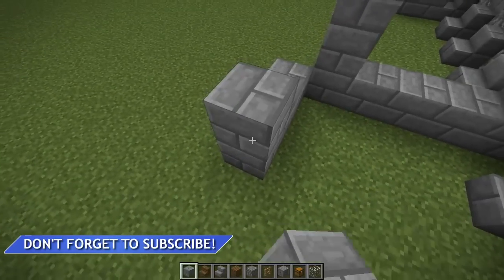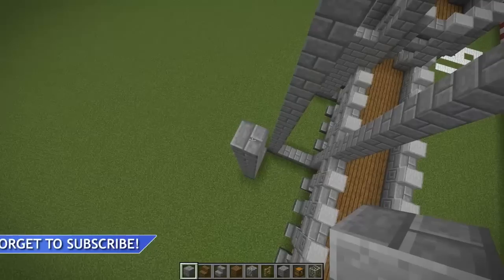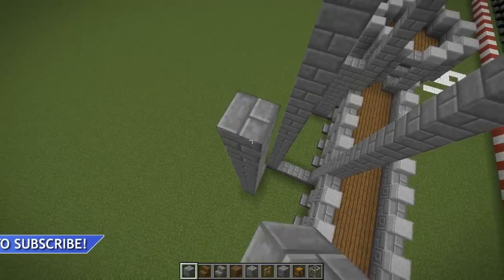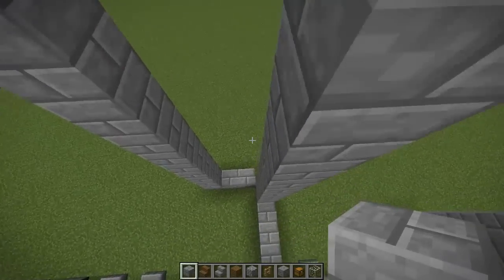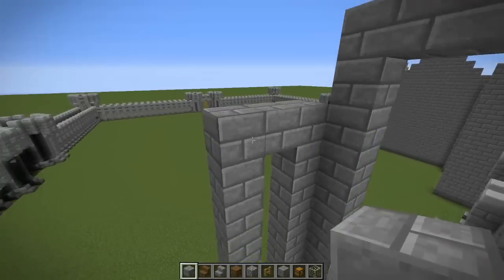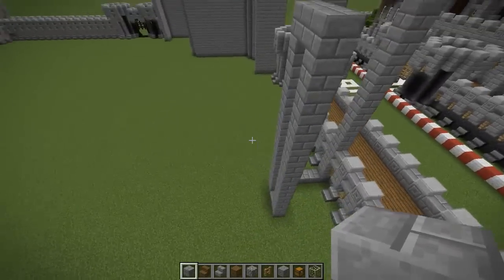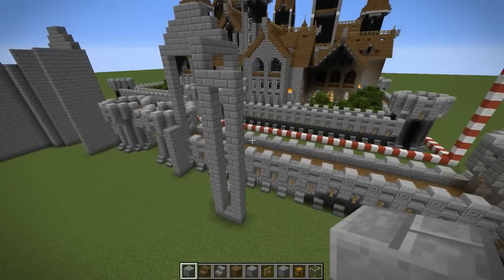Fourteen blocks high — counting up to fourteen. Okay, and we can fill this in right there. So the corner bits right here: this wall is going to go right here and the wall is going to go right there. A little weird, but they're thirteen blocks wide.